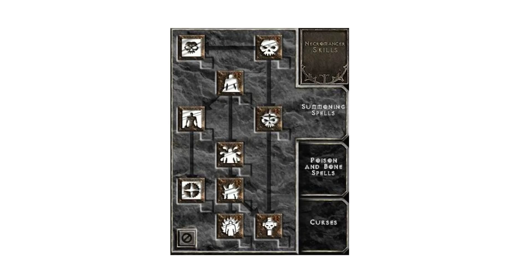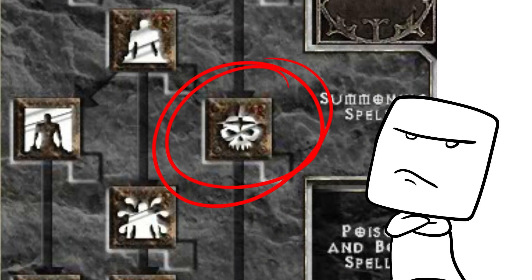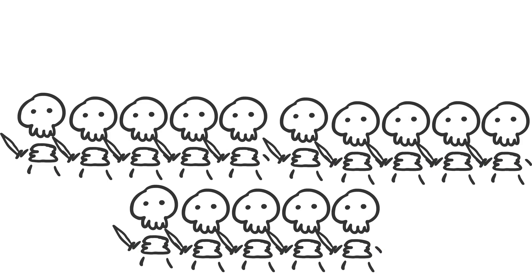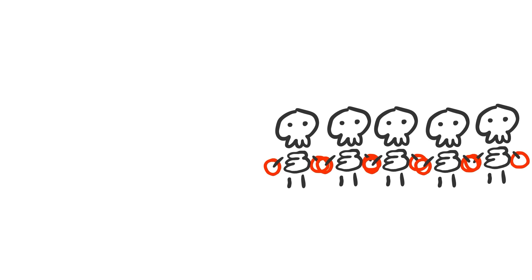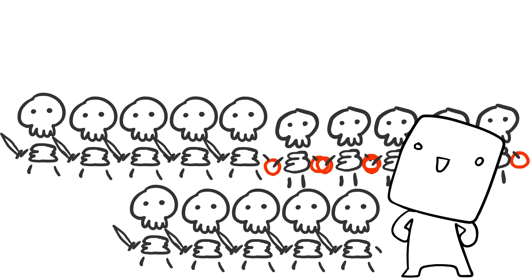Now on to summoning skills. Before we talk about Skeleton Mages — which is an obvious problem because they're terrible, they're only good in Normal and even then they start to trail off — I think it'd be great to have Skeleton Warriors and Skeleton Mages share a number pool. So let's say you have up to 15 total: you can choose all 15 Skeleton Mages, or all 15 Skeleton Warriors, or 7 Mages and 8 Warriors, or 5 Mages and 10 Warriors. Giving the player more decisions to make is a good thing.